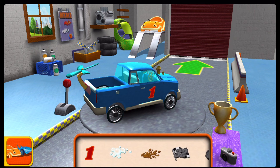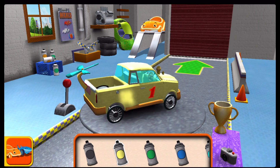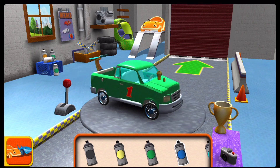Decals. Paint. Choose a color, then tap the car part you'd like to paint. Good. Good.